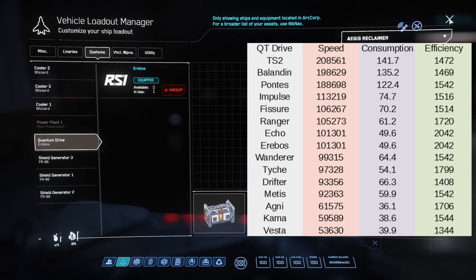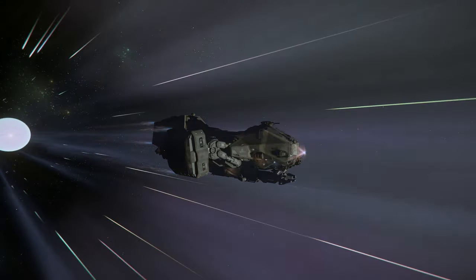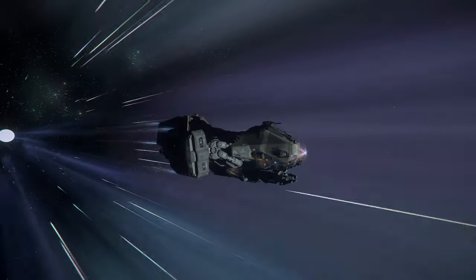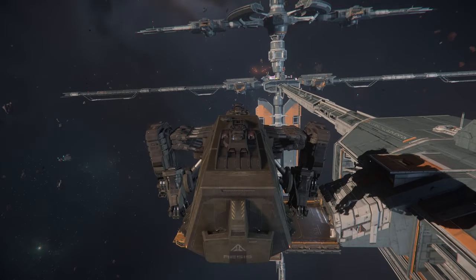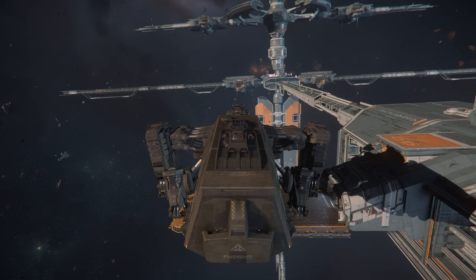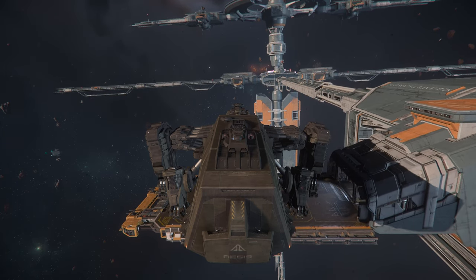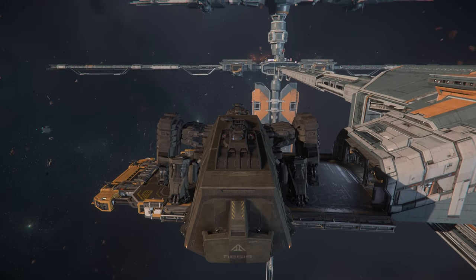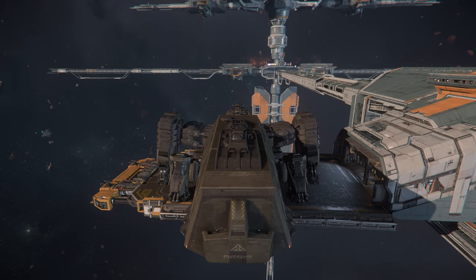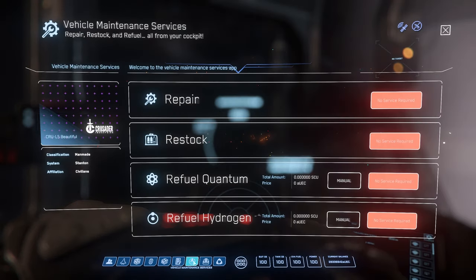Lately I've seen a lot of Reclaimer pilots in chat saying they've run out of fuel, and that's because they've gone with the fastest drive, the TS2. For me, I want to be staying out a while, and the most efficient drives are the Erebus or the Echo. The Echo has a slightly slower spool-up time, so I've gone with the Erebus. You'll be able to stay out, fill your hold, and not worry about fuel. That said, you can fuel at stations while you're out. If you want the TS2, just make sure you can get to one of these places. It's a little awkward landing nose-on, so I like to land sideways, as I'm showing here - the station will recognize it and you can refuel. But honestly, you'll be surprised how fast that fuel tank runs out with the TS2, so you'll be stopping a lot before you've finished your run.